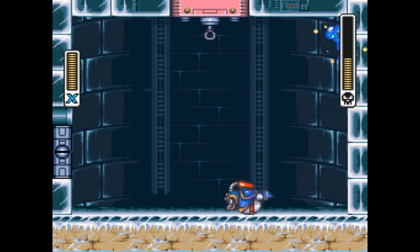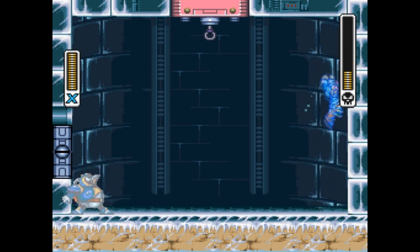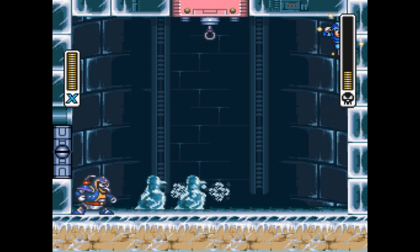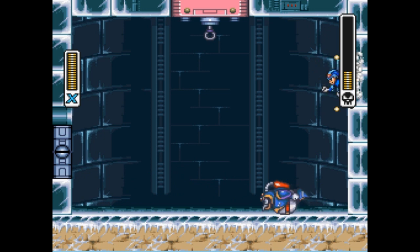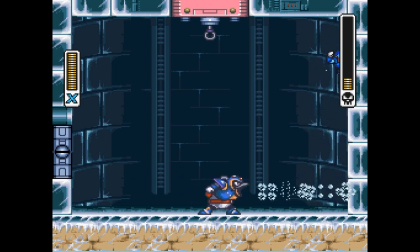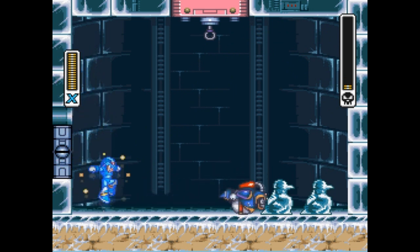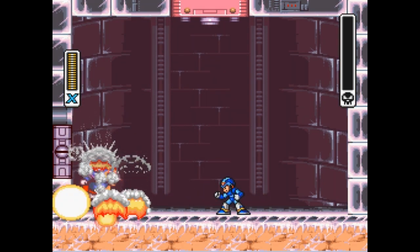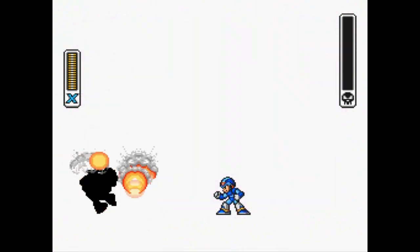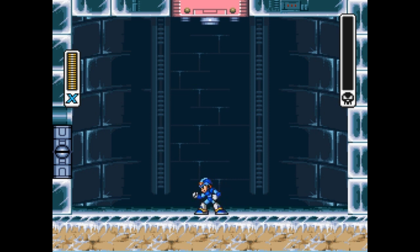He has a few attacks — he just slides around, and when he slides he has brief invincibility frames. He also makes little ice sculptures, and he can chuck ice out of his mouth. Honestly, he's pretty easy, which is why we're doing him first. Also, I got a dash boost on this stage which is always nice. There's also a hook up there — he can jump on it and create a little blizzard that pushes you to one side. Killed our first boss!